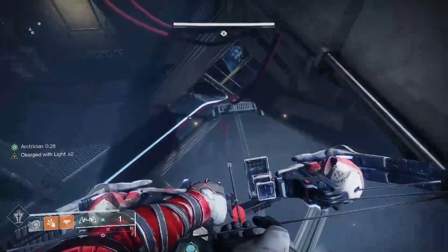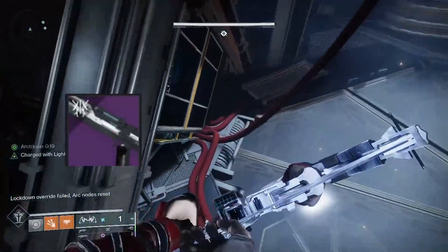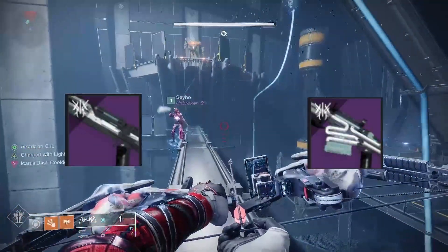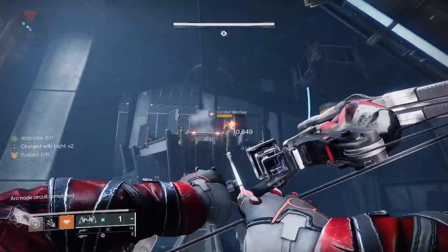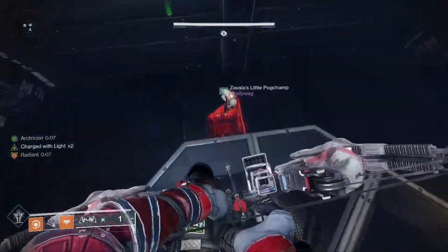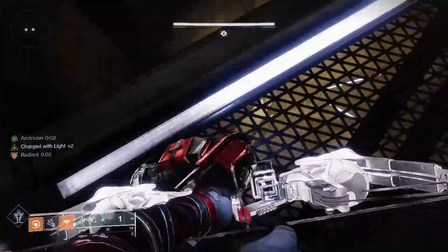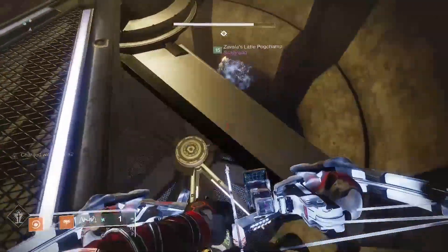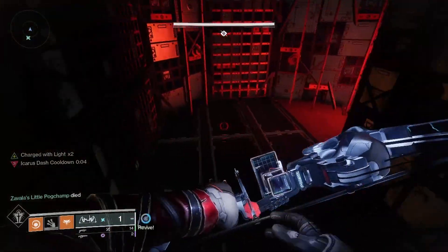The second encounter — the only weapons to drop from Atraks-1 are the Heritage shotgun and the Succession sniper rifle. The challenge is called Copies of Copies. For this one you just need to not send the Atraks-1 replication debuffs into the airlocks on the top floor of the encounter. To do this, just have a ricochet round weapon, and you can either shoot the debuff off yourself if you have the operator buff, or get the person with the operator buff to constantly keep shooting the debuff off of you.